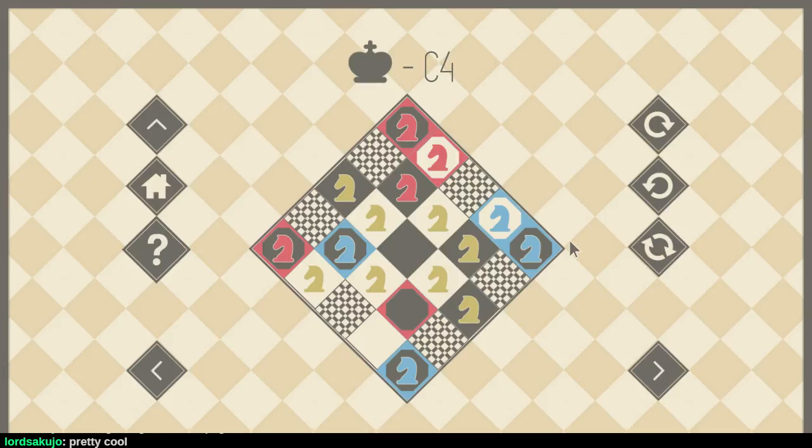I should have just started with the top row, that would have been so much more logical. Alright, so knight wants to move — whatever. This has got to be closer than where it was at a minute ago. Let's move this out of the way — oops. This can step in. So now what?